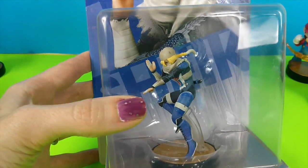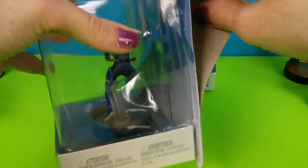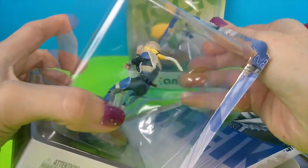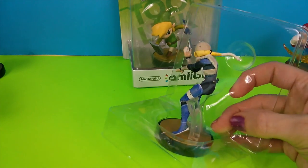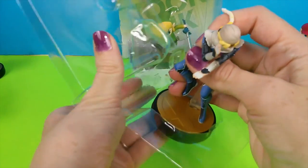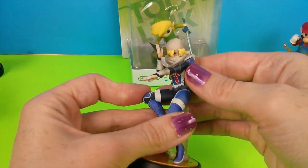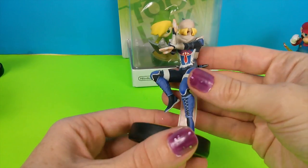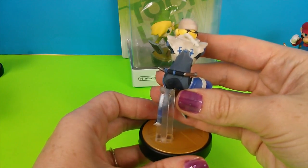So here this is Sheik. And in case you haven't seen this, this is from a Zelda game called the Ocarina of Time. This is actually Zelda in disguise as a prince because she's hiding from Ganondorf. You can see you would easily be able to hide in this costume with your scarf and your hat and your armor. But this is a really neat figure.